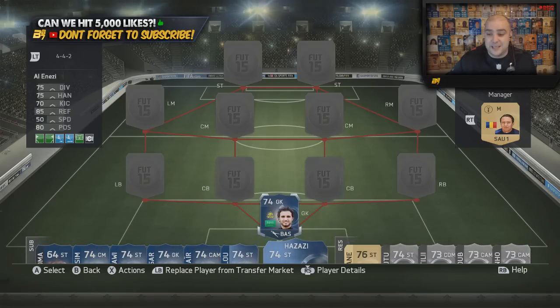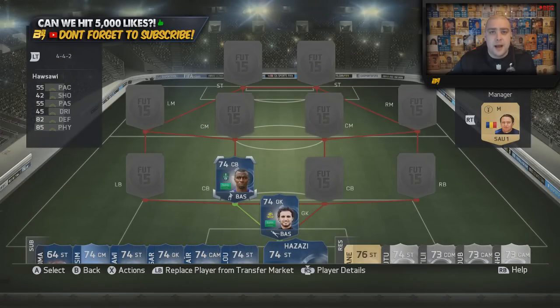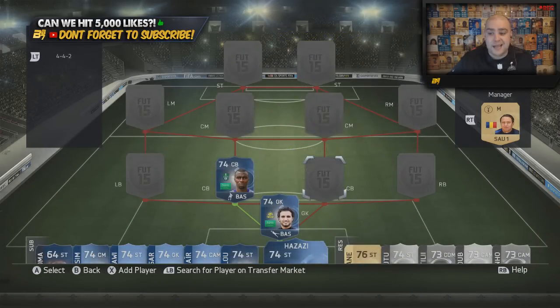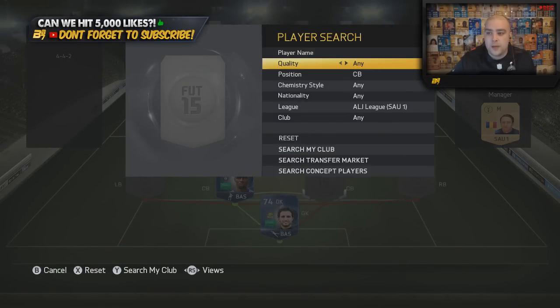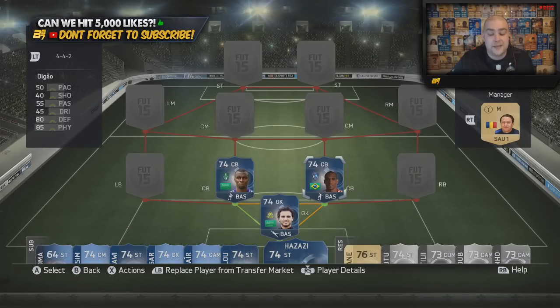In the centre-back position on the left-hand side we have Houssaoui. There are three different versions of Houssaoui on the game - there is a Bonds card and two Team of the Season versions, but unfortunately we only managed to get the slow one. On the right-hand side we have the other slow centre-back, the Brazilian Digao. Not a lot of people would go near these players but they are Team of the Season and they're still expensive. Not many people want to give them up even with super slow pace of 50 and 55. But the other defending stats are ridiculous - 82-85 on Houssaoui and 80-85 on Digao. Two very nice centre-backs.